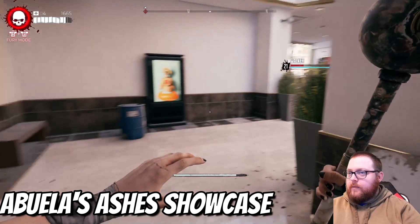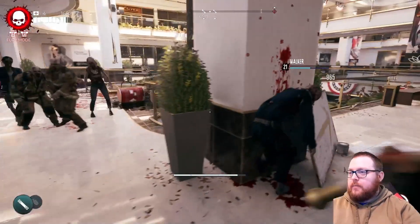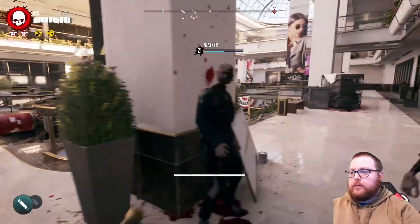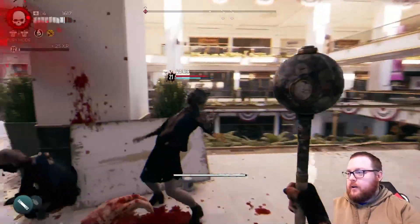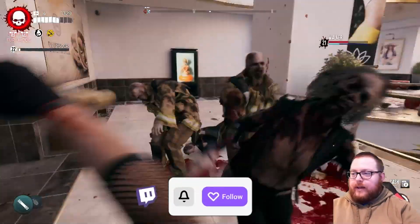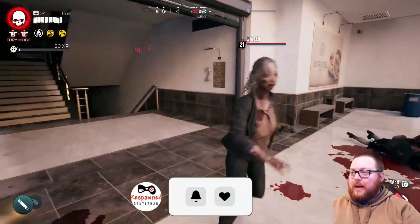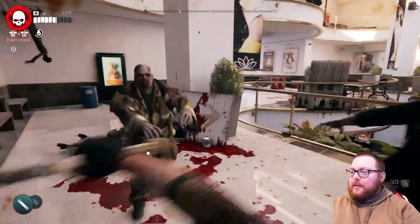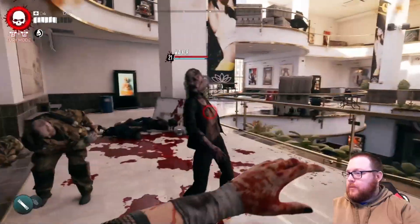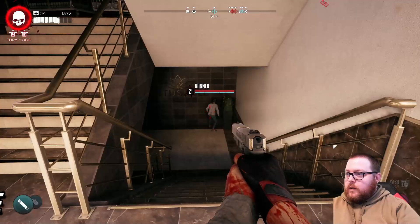From the Golden Weapons Pack, we have Abuela's Ashes — a mace. I love maces in this game; I think they are very powerful because they stagger enemies when you hit them, so you can actually swing them a lot more without getting hit. Here's the heavy attack right there.